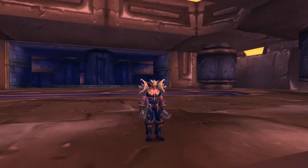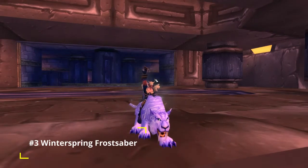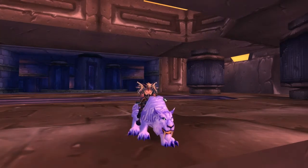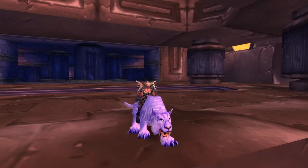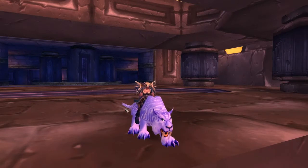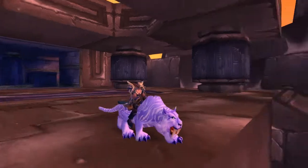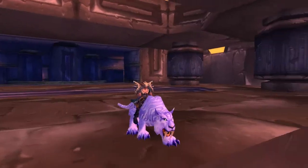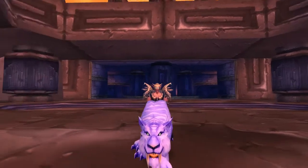For number three today we have the Winterspring Frostsaber. This is a mount that you get from doing a quest line leveling a little pet up — it takes about a week or two weeks. You level a little Winterspring Cub up and it basically levels into a mount. They brought this back in Legion with the falcosaurs — you do a full quest line and level it up to get the mount. It's really cool seeing Blizzard bring back a lot of vanilla-esque stuff. The eyes of the saber match the eyes of the helmet, which I think looks really fabulous.